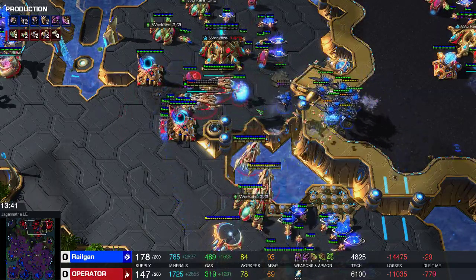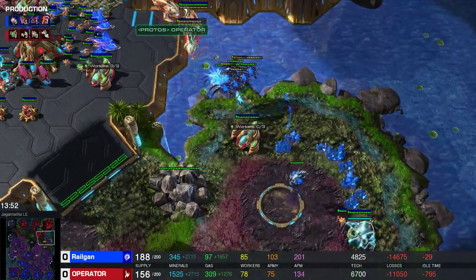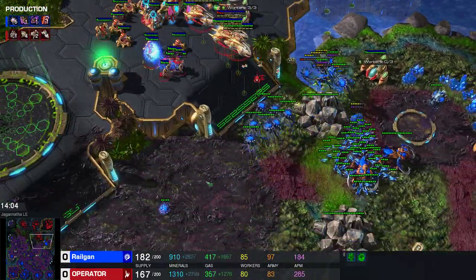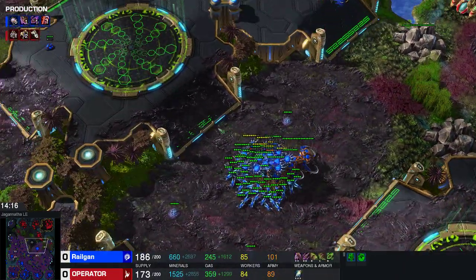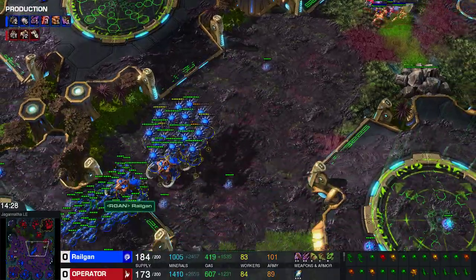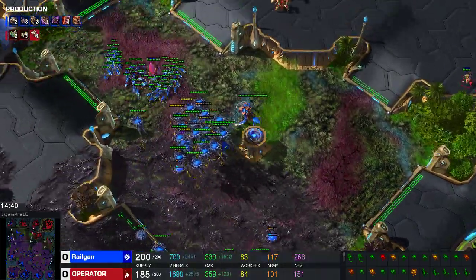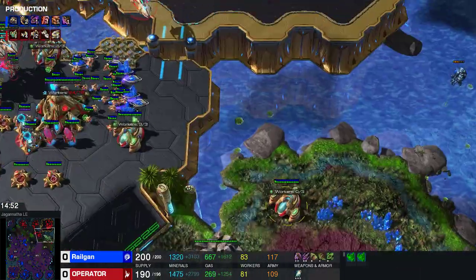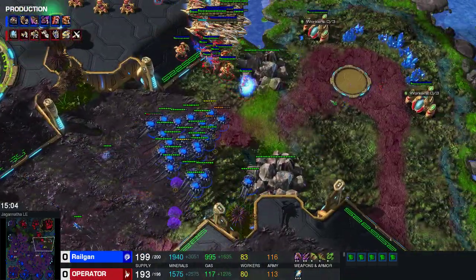I'm trying to harass him — I know where his stargates are, so that's what I'm going for. My goal is to not let him get a fifth base; I cannot stop him from getting a fourth, but I can stop him from getting a fifth. I tried to use my vipers but got immediately feedbacked. I have a couple of zerglings as well because I had spare minerals. I'm denying his expansion — I want to keep him on four bases, as those bases are mining out.